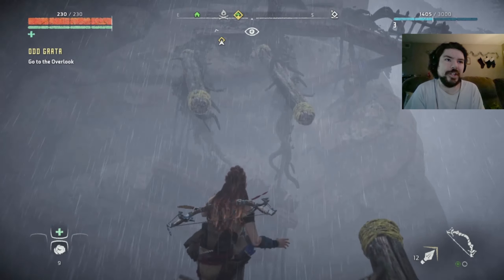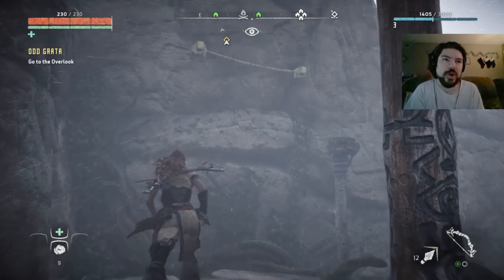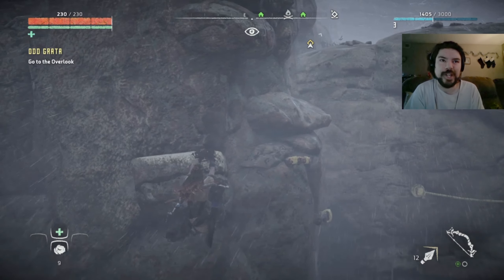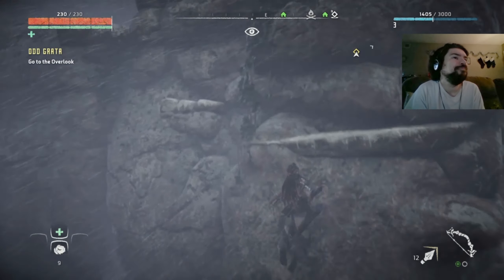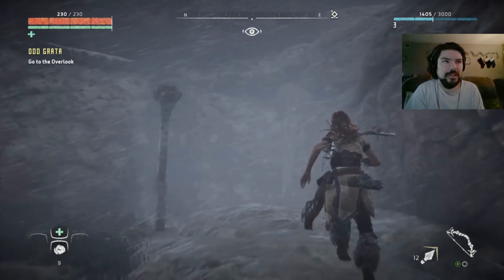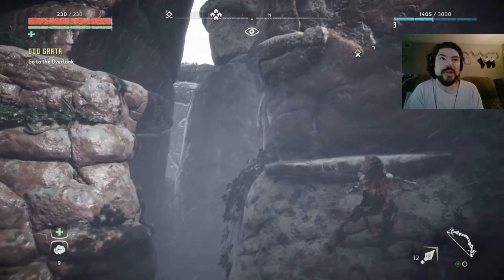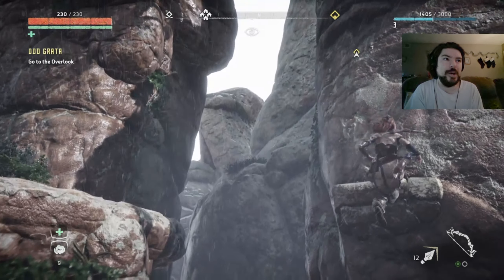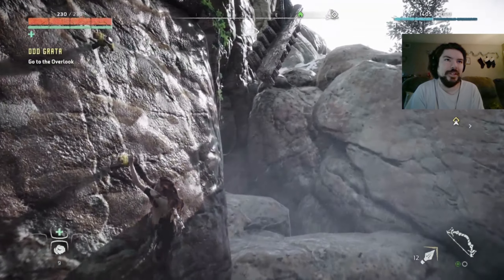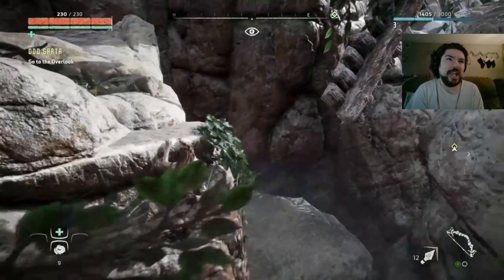I'm gonna be doing very likely the thing for Rost. I gotta be careful with these jumps too, because they're weird in this game. Certain jumps you have to use certain controls to get there or it won't do the jump correctly. Sometimes you have to actually press the jump button for it to do it, but other times if you press the jump button, Aloy will just flat out miss. It's really kind of iffy on the game design on that part.